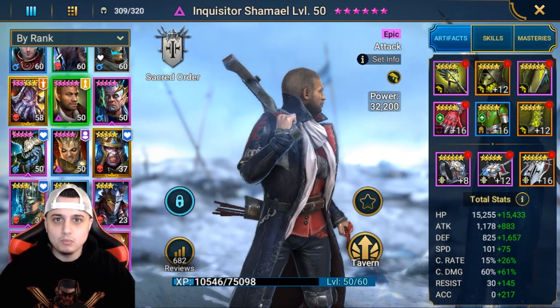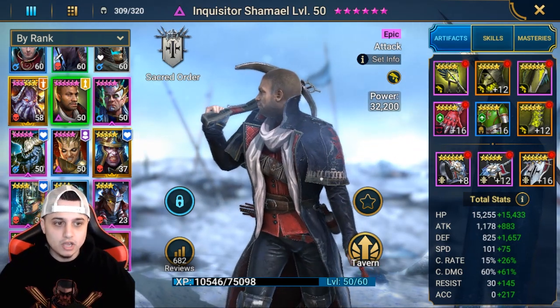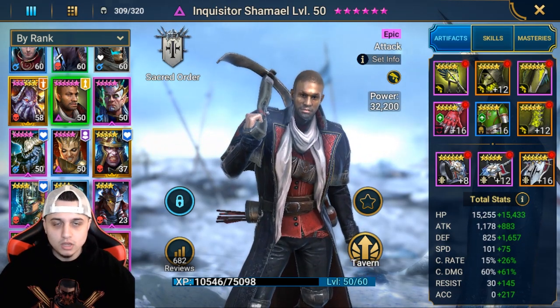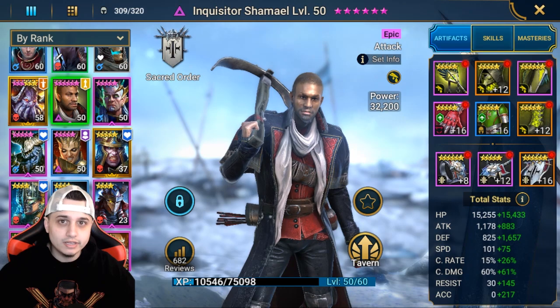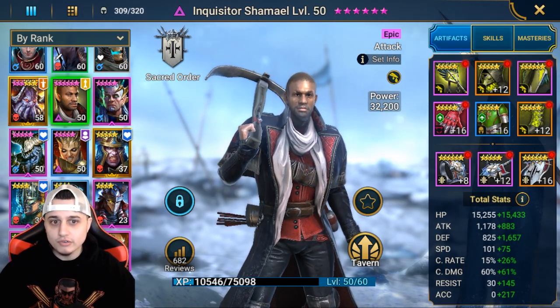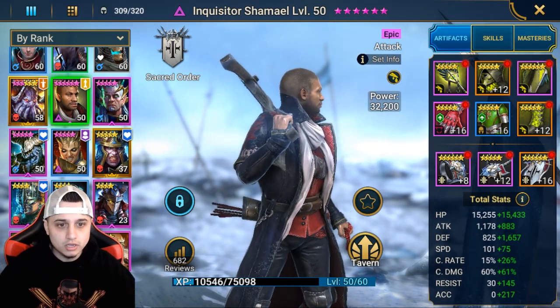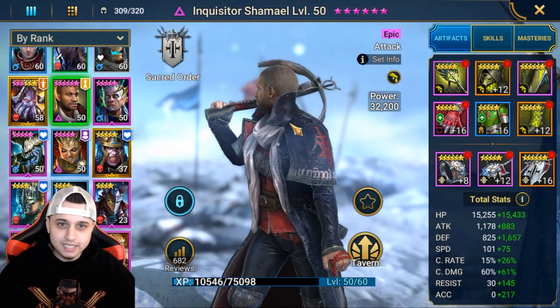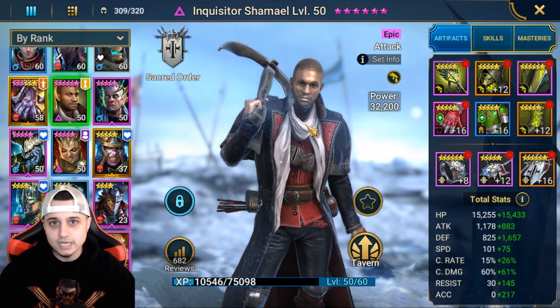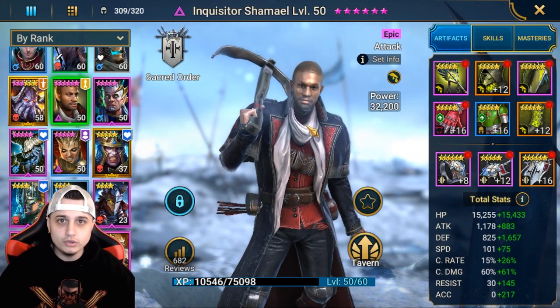Hey, what's going on, YST here and welcome back to another Raid Shadow Legends video. Today I just want to briefly talk about Inquisitor Shamael. We all know by now he is one of the necessities to build a Hydra Boss clan boss team in the current state of what we've found out so far. But is he bugged? Does he need to be nerfed? And what exactly is going on when you're bringing him into the Hydra Boss? Without further ado, let's break it down.